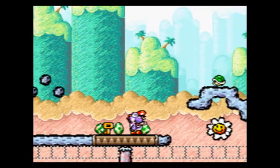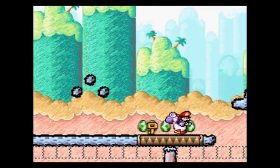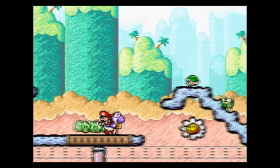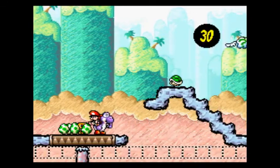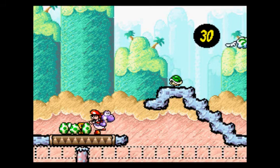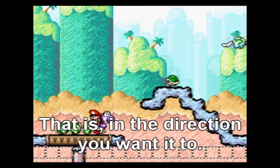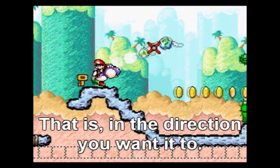Also worth mentioning: as you saw, when I pounded the crate, the key popped out to the left because I was facing left. Had I been facing right, I could have pushed that key falling into the pit here. So make sure whatever is within the chest or crate ends up coming out in the direction you're facing. Save yourself some heartbreak that way.